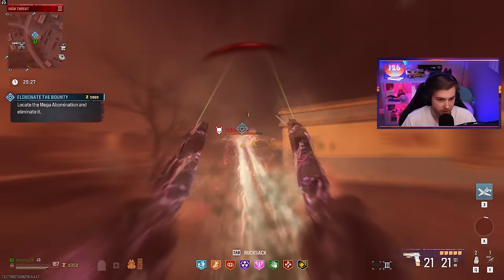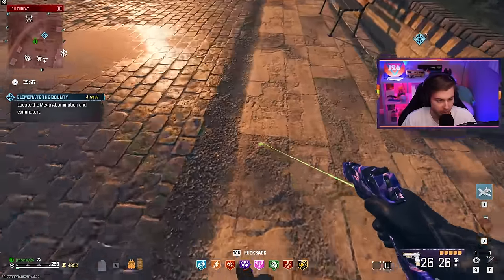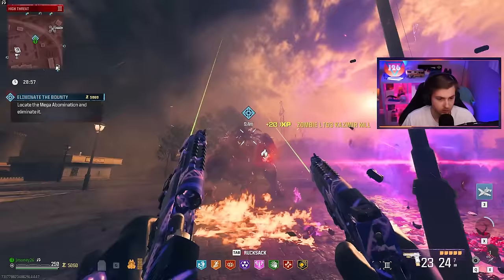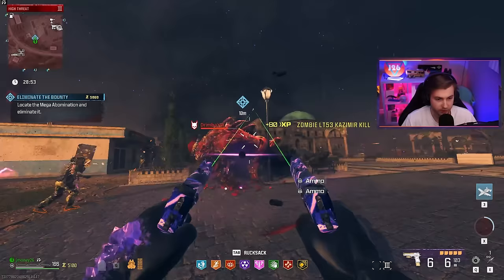Oh, he's actually shooting lasers today, look at that. Our full auto Deagles though — not so much. Let me throw a decoy real quick, get all these zombies away from me. Let's see if we can actually do some damage to him. These are awful. Actually, I think the storm ender might do more damage to him.